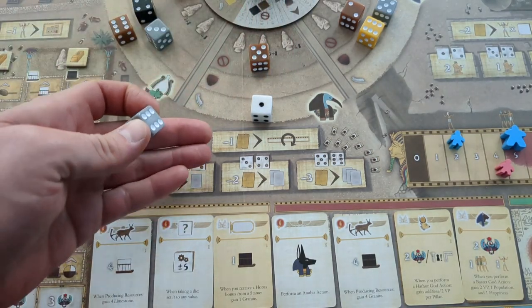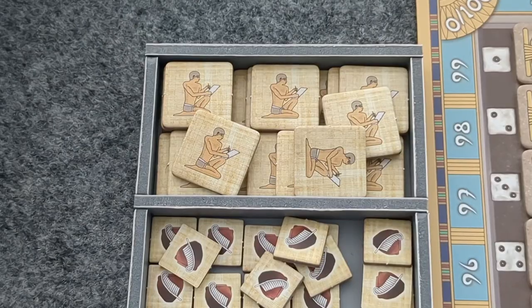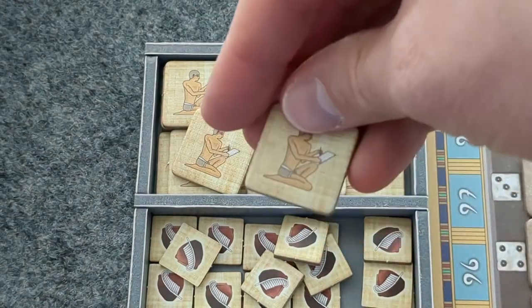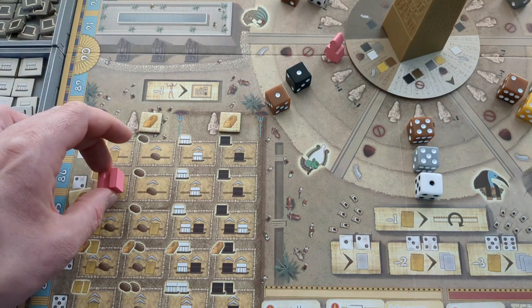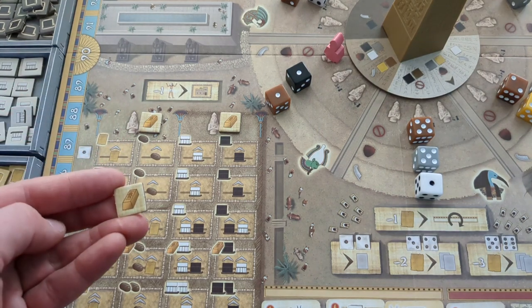Bot in Common never gains resources, so he never pays resources. In fact, the only thing Bot in Common can gain in terms of tokens is scribes. So if Bot in Common were ever to do an action that would result in them getting gold on the board, for example, that gold would just get discarded.